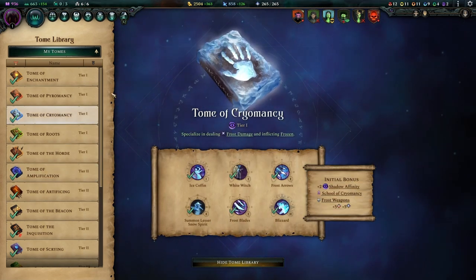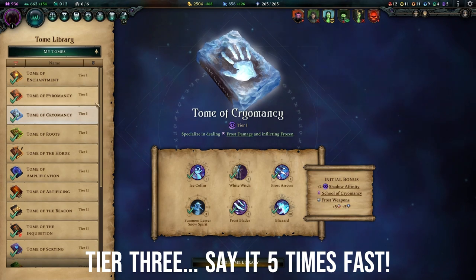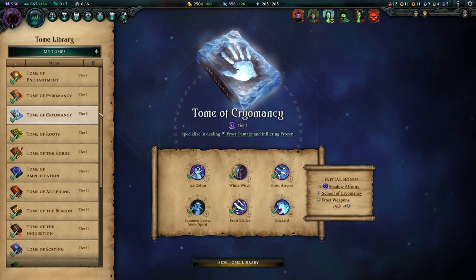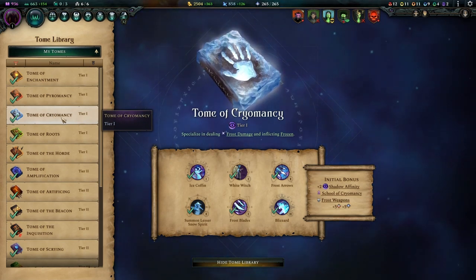After this we go back down to a tier one book. Instead of going tier one, tier two, tier three straight for the tier five books, we're going to jump back down to tier one and take a lot of tier one and tier two books before continuing to tier three. This is to buff our archers as fast as possible, and in the end it's not going to cost us that much more knowledge.